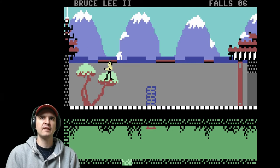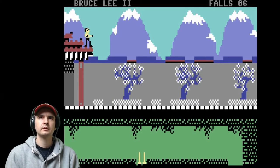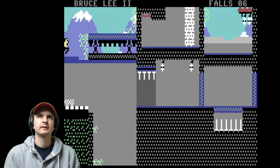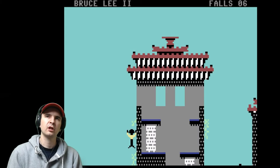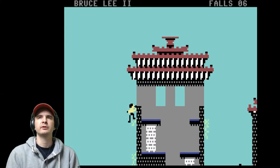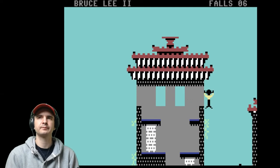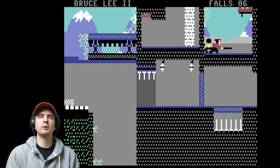Now this game does have a lot of pixel perfect jumps - you've got to get it absolutely perfect. Especially later on in the game, there are some really, really challenging ones. So now we've got to hit that lever, so climb up. You've got a choice of routes - you can either go there first or go at the right first.